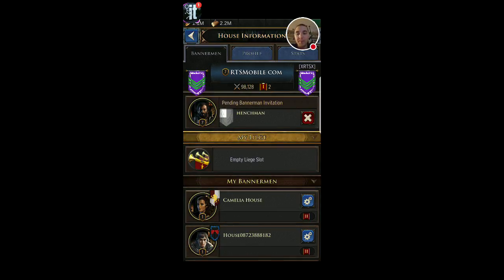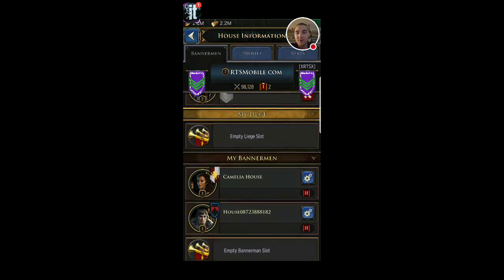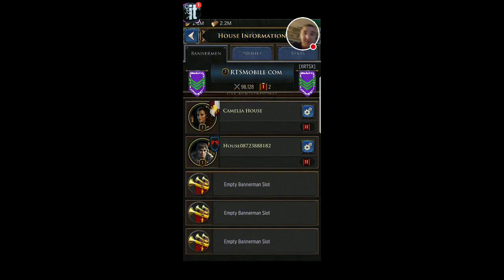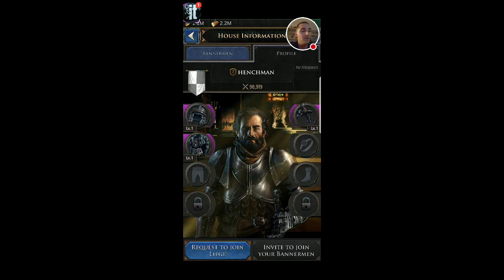Let's go back to the bannermen profile. I don't have a liege right now — what I'm trying to do is be the rank one liege. If I join another liege, then I become a sub-tier to them. We do want the RTSmobile.com allegiance to dominate and take over in Kingdom Four. I can go and invite different bannermen to join me. You can see I've invited this guy, Henchman — he's from VPG Kingdom Eight, Clash of Kings, and I've been playing with him for a couple years now, great guy. While viewing his profile, I can invite him to be a bannerman, which I've already done, or I can request to join him and he would be my liege, and I would be his bannerman.